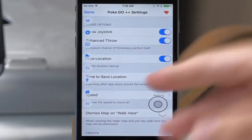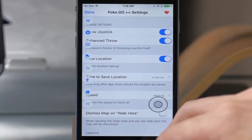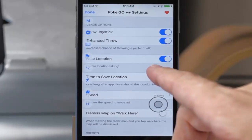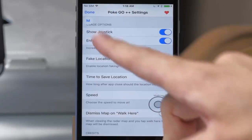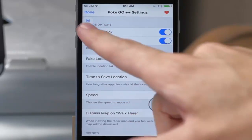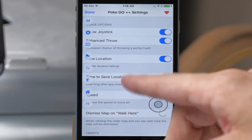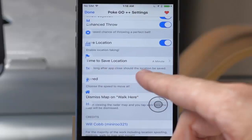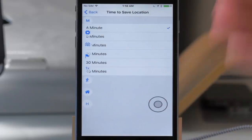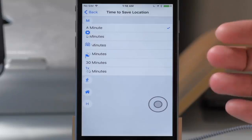You also have enhanced throw, which makes throwing the Pokeball at Pokemon a whole lot easier. You also have the fake location toggle — if you don't see all of the options, that's what you need to toggle on. Toggle on fake location and it's going to give you all of those options again. You can also turn on time to save location, which sets the amount of time it saves your location after you close out of the application.